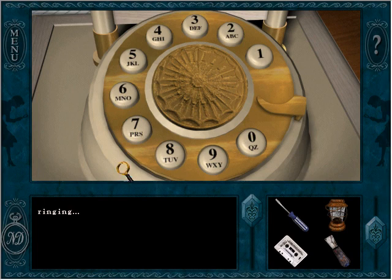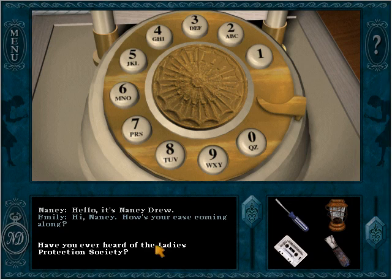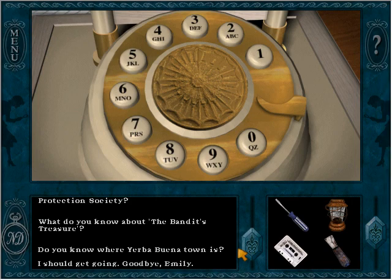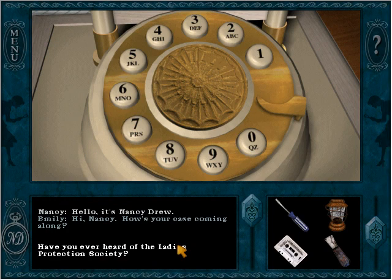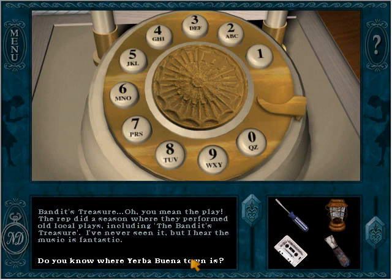Let's call Emily — I still don't know who she is, but all the topics we can talk to her about relate to the background of the case. She says the Ladies' Protection Society sounds like a turn-of-the-century charity that helped widows and orphans before the government took that role. About the Bandit's Treasure — it's actually a play! A repertory theater did a season of old local plays including it. Apparently it's just 'Oh Susanna.'